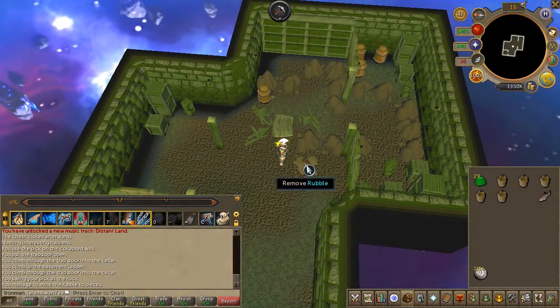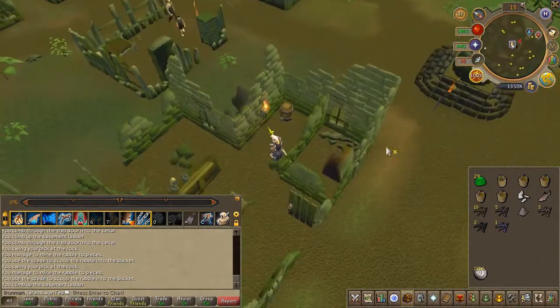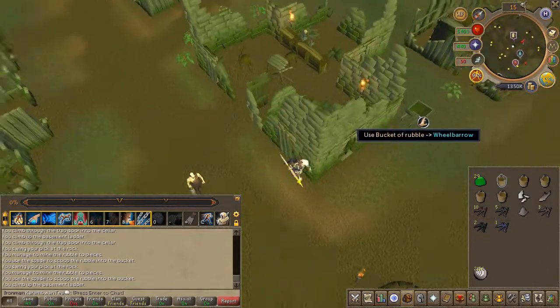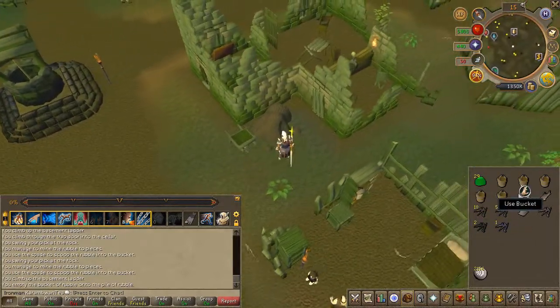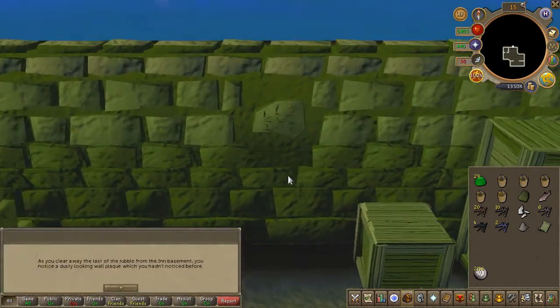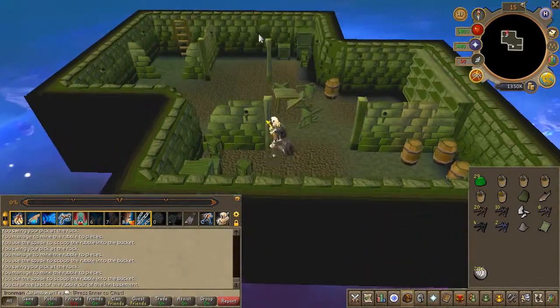If you need to empty your buckets, right outside the pub you're going to find a wheelbarrow and you use your garbage on it. Once you've done the lengthy process of cleaning the area right downstairs, you're going to find a plaque on the northern wall.